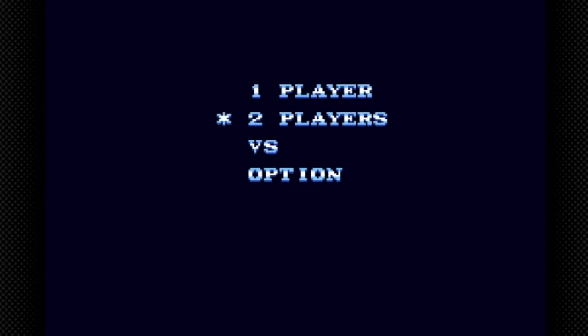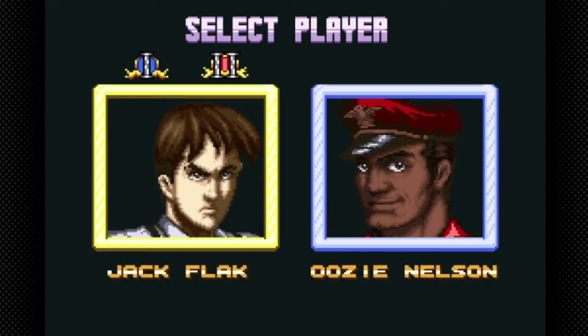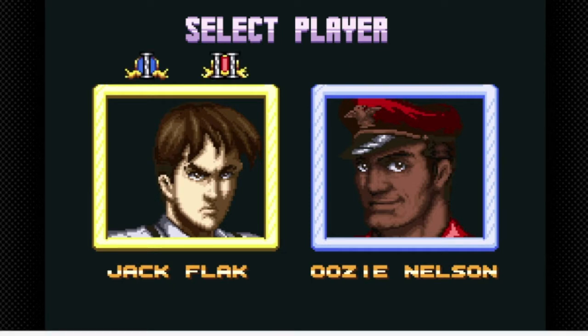Let's give this a shot. Versus - oh, we might have to do a versus option. Select player - who's in? Nelson, Jack Flack. What is with that? He looks like M. Bison from Street Fighter. Oh my god. Can we both pick the same guy? I feel like we shouldn't, just for the spirit of the game.